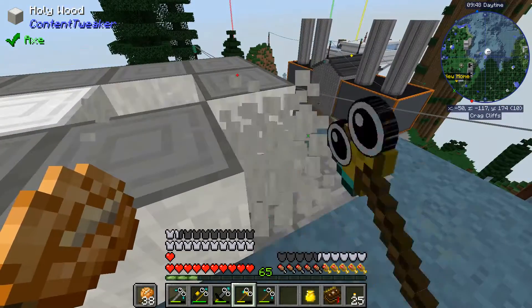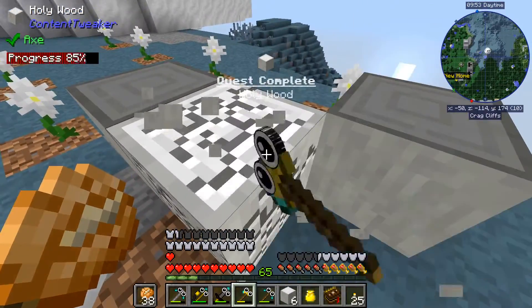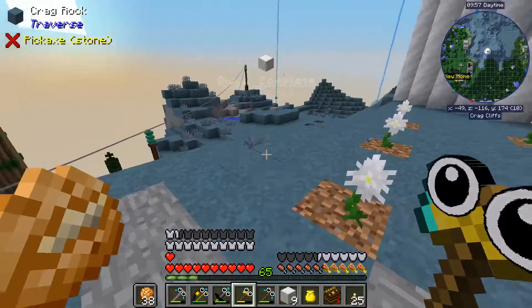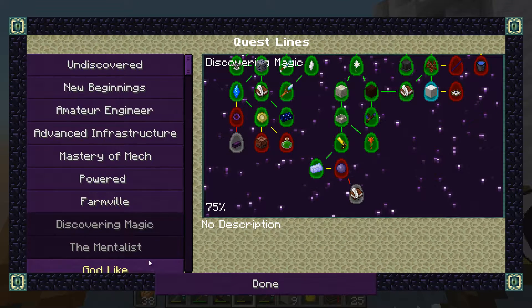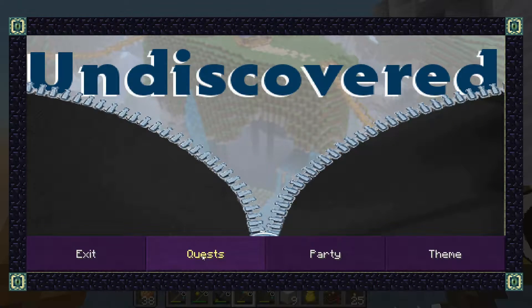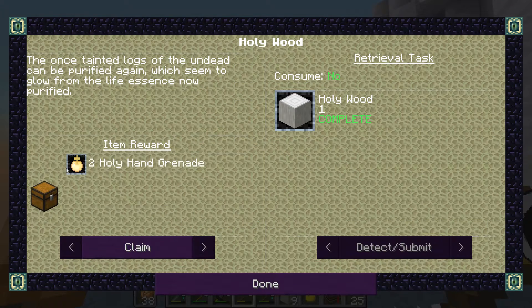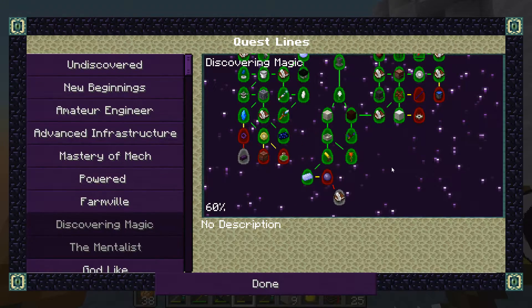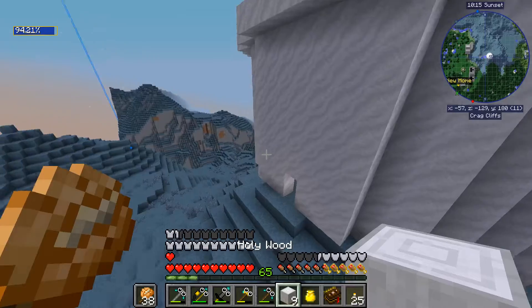It's lagging a little bit. This is holy wood, and it doesn't sound like wood when you break it, which is interesting. Oh, and that was a quest — look at us, completing quests without even knowing it. Let's go ahead and check our quest book. Discovering magic — holy wood, and two holy hand grenades! That'll be fun to use. So we have our holy wood.